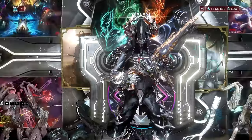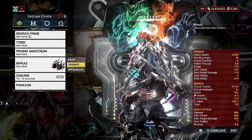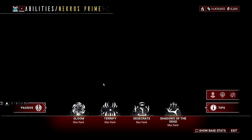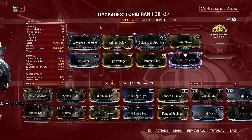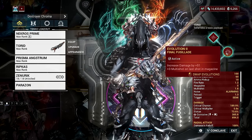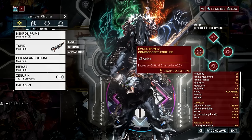Right now I'm using an Incarnon Phenmor with the Amalgam Ripkas True Steel mod, which grants gore. The gore keyword describes the dismemberment mechanic, and this synergizes well with Necros' Desecrate, as bisected body parts are treated as distinct corpses and each has its own chance to yield additional loot. Even with a corrosive build on my Incarnon Phenmor, I can still gain extra loot from enemies affected by Desecrate. This is an unconventional way to farm with Necros — not the meta slash melee build — but it works effectively.